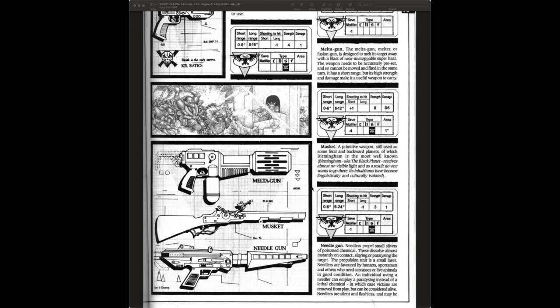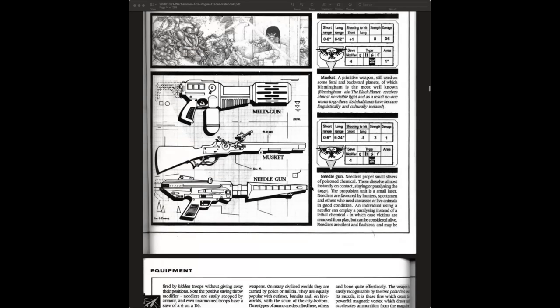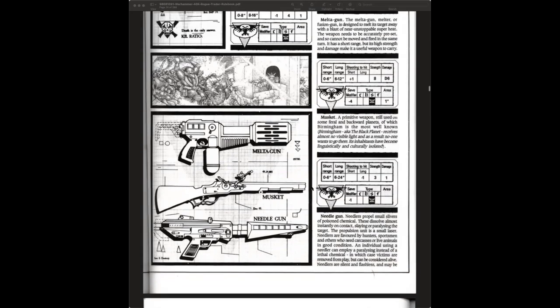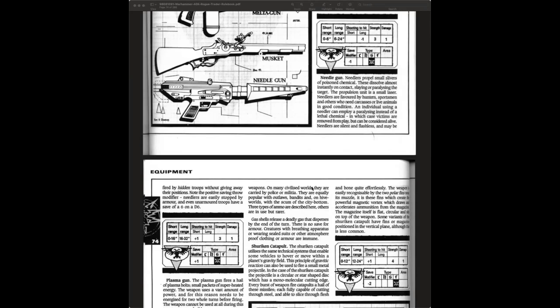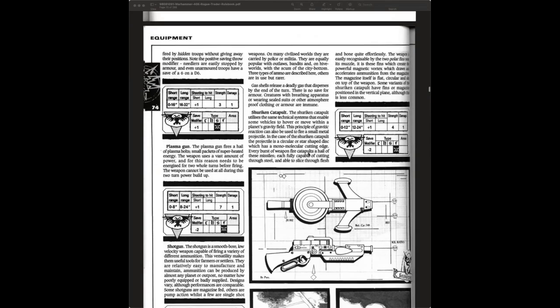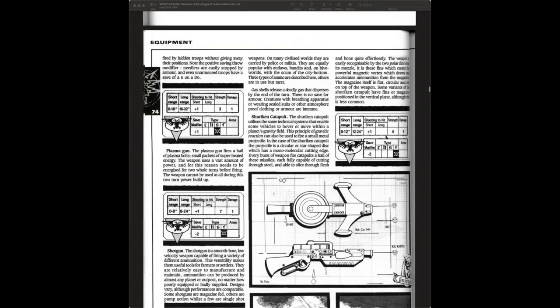In future editions they actually dropped the needle gun and changed it to the shuriken gun. The needle gun isn't related to the Eldar — they're separate. And there's actually a shuriken catapult on the next page. The shuriken catapult has the same range, plus one to hit, strength four, one damage. Interestingly, those stats have basically never changed across nine editions. Back in the 80s there was an obsession with science fiction games including a needle gun — not exactly sure why.